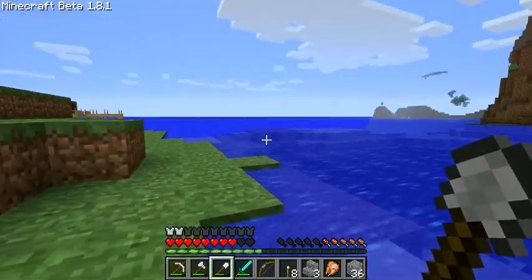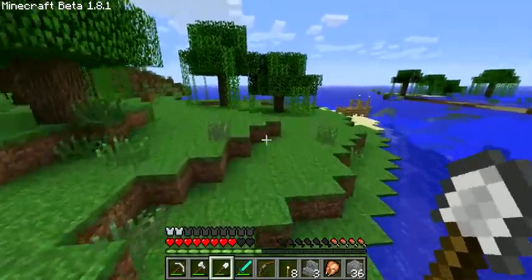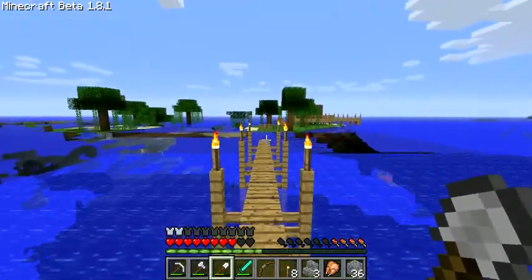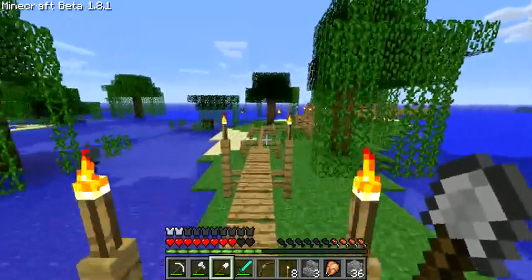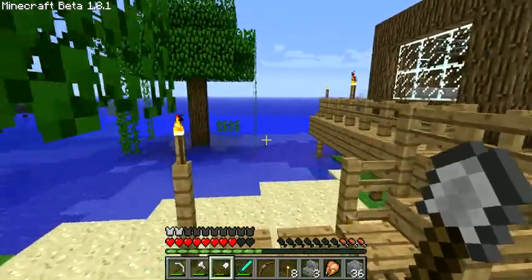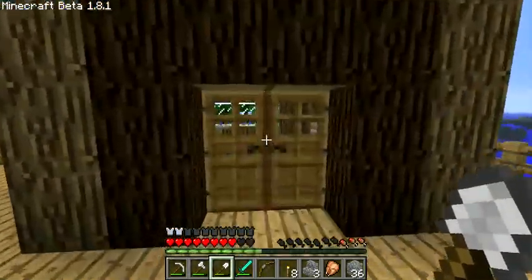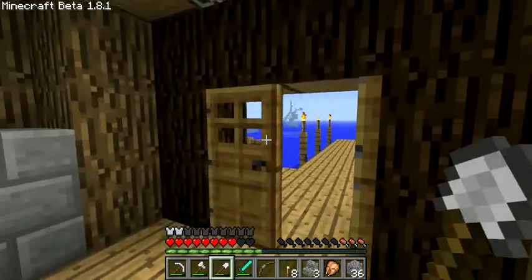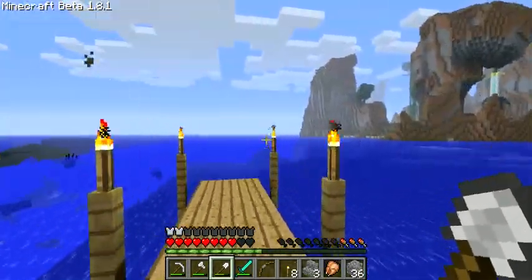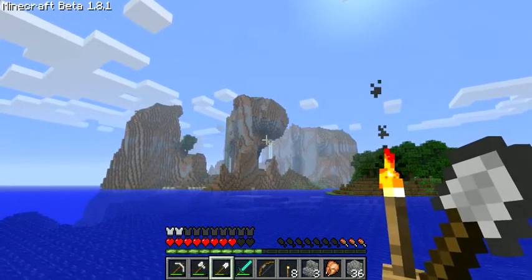We put this mod on and now I can't see the map that we used to have. We used to have this dynamic map that would generate for the server and you could tell where everything was, but I had to disable that for the Buildcraft mod. Not totally sure if that was worth it at this point. Looks like I'm going to go into the abyss, but he's got a little bridge here. Sort of a swamp cabin.